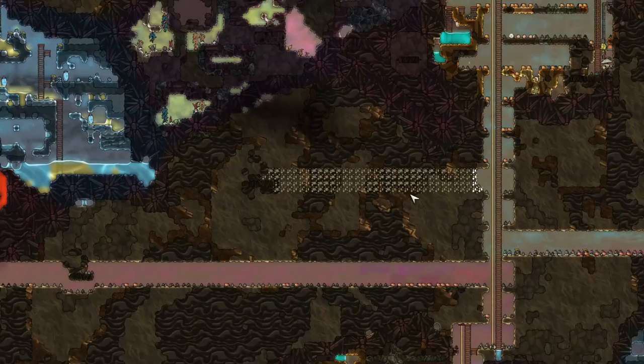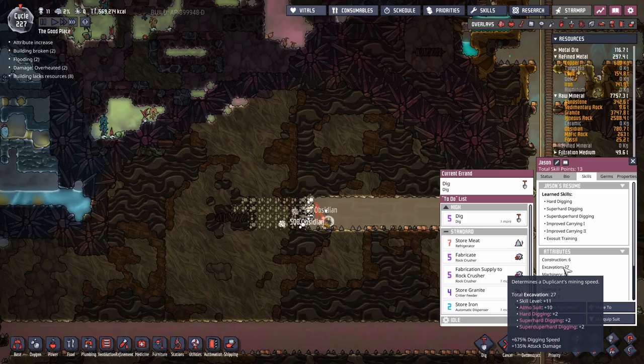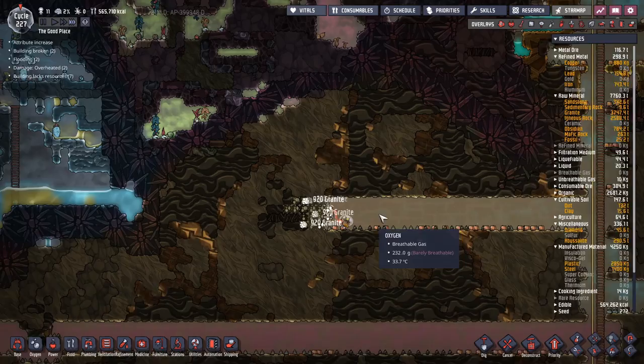Let's see what this one has in store. I'm still holding out hope we'll get a polluted water source on this map. Jason and Eleanor both have a digging skill of 27 — excavation plus 11 from basic skills, 10 from atmosphere, two from Super Well Hard, plus twos from all those — that is 675 digging speed. It just makes mining out the entire map so much simpler.